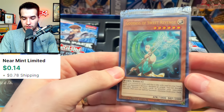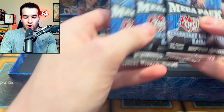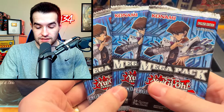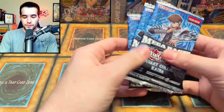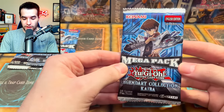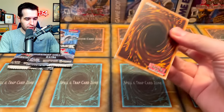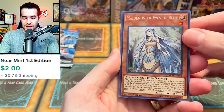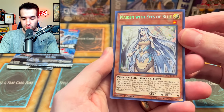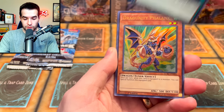Here's our promo pack. I don't think there's really anything too incredible in this one, so we're not even going to bother opening that. Starting with the first pack — Maiden with Eyes of Blue, that's a very cool secret rare card. Neutron Blast, that's pretty cool as well. So I think the last two are also secret rare. We've got a Dragoonity Phalanx. Dragoonities are everywhere. Ghost Reaper and Winter Cherries.